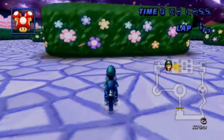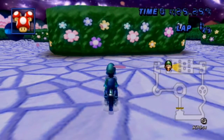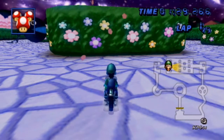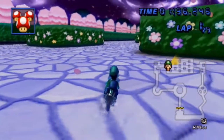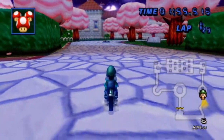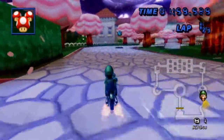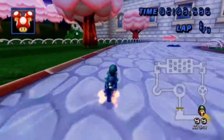I could be wrong about this, but in the default version of Peach's Gardens, all the flowers and the hedges seem to be like one color. But in this mod they're multiple colors — you have purple, pink, a lightish blue, yellow. I think that's really cool, and it really makes it stand out just a little bit more. And here's pretty much my favorite section of the track right here. These trees make me feel like I'm strolling along a park. Looks really beautiful.